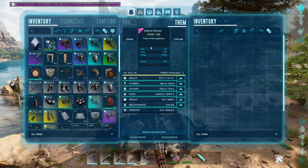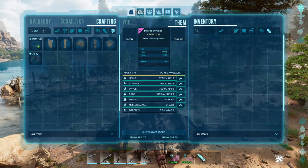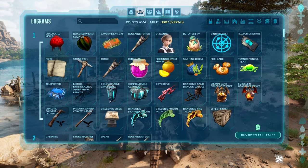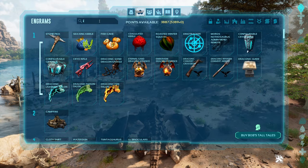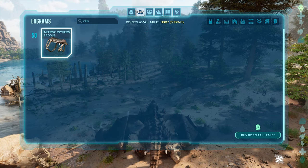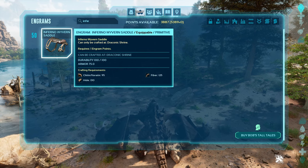Let me see if he needs a saddle. Inferno Wyvern saddle — yeah, he needs a saddle. You can craft that. The Inferno Wyvern saddle unlocks at level 50 and requires hide 95, fiber 130, and fiber 120. It's not too bad, I mean it's alright.